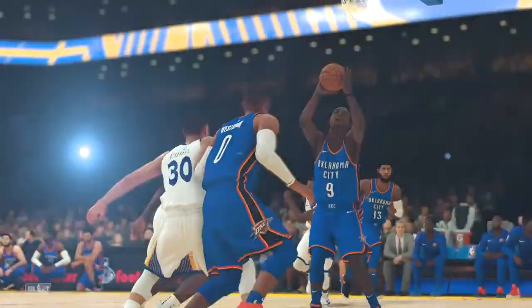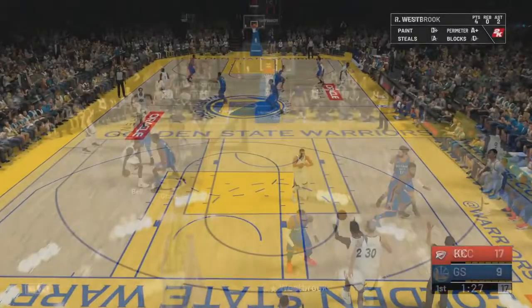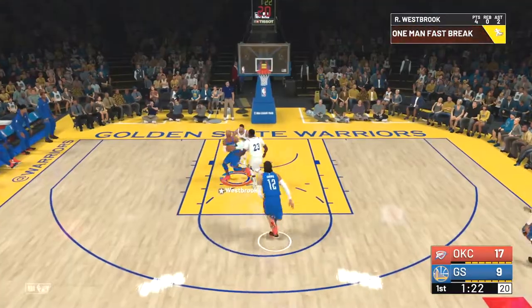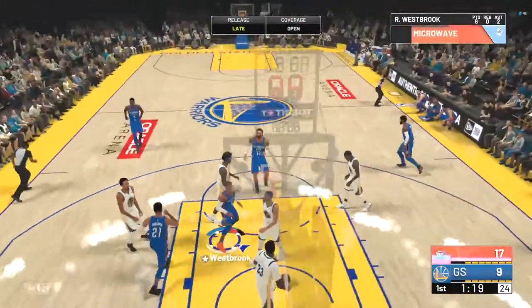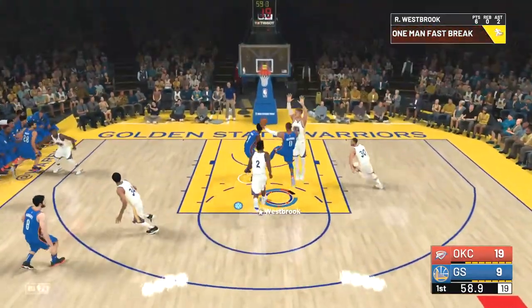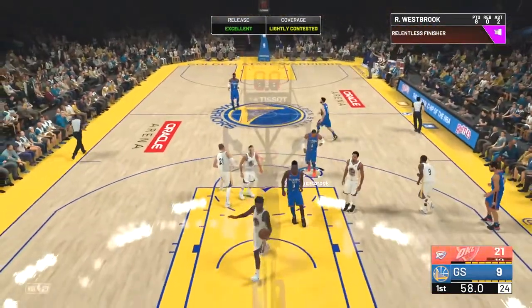I was trying to throw it up there but couldn't get it to work, but we're going to get that highlight anyway. Nice pass from Russell, the feed, and then Jeremy Grant gets that dunk. Now Jeremy Grant with the steal, still looking from Jordan Bell - spin move, nice move from Russell Westbrook getting into takeover mode.